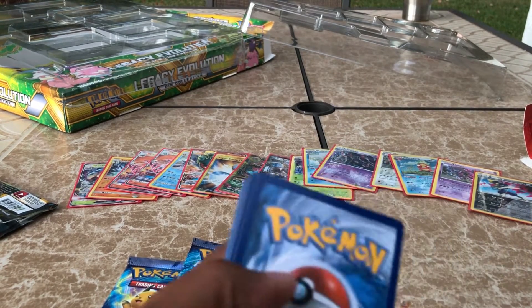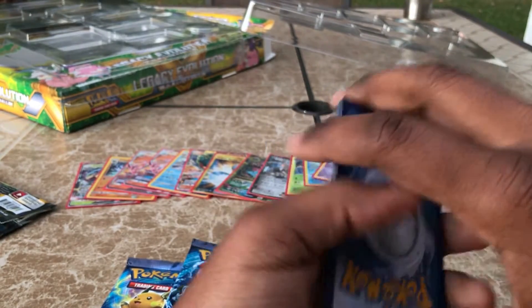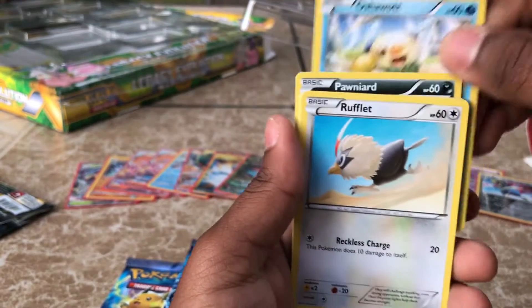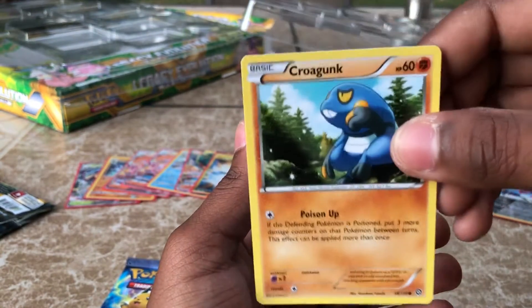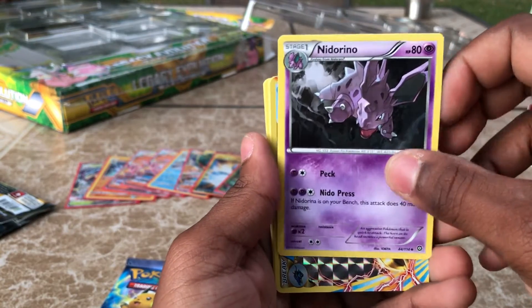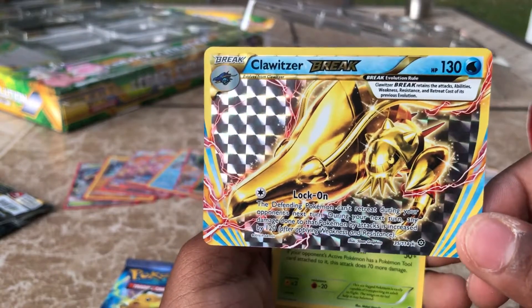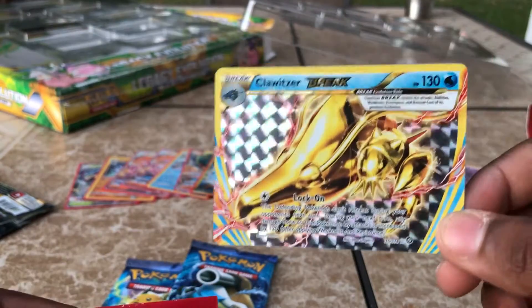We're at six codes right now. Three from the back, two in the front — let's go. We have a Ponytail, an Oshawott, a Rufflet, a Tangela, a Croagunk, Special Charge, a nice Monferno — gotta love Monferno — and oh my gosh, we have a Break Clawitzer! And it looks awesome. Wow, Break Clawitzer, guys — let's sleeve this up. I'm not too familiar with Break cards, guys, let me know what these do, but they certainly look amazing.